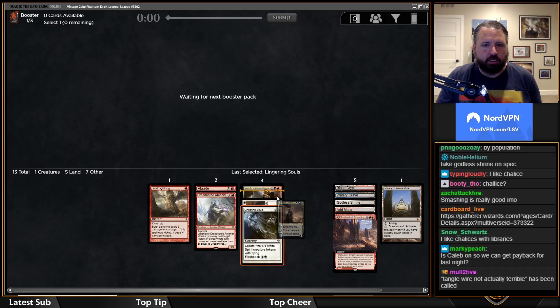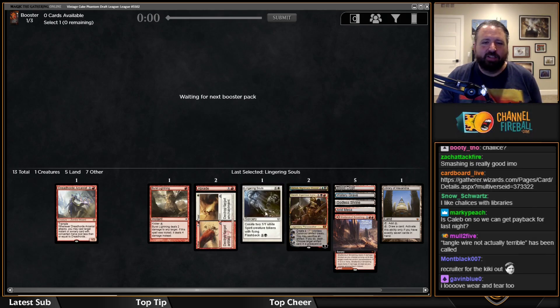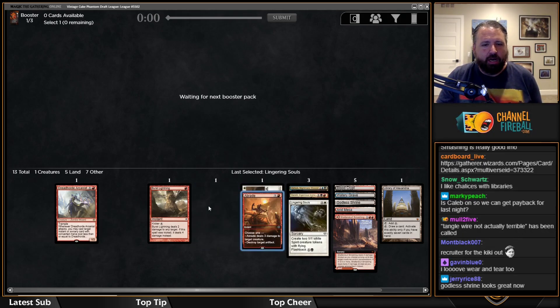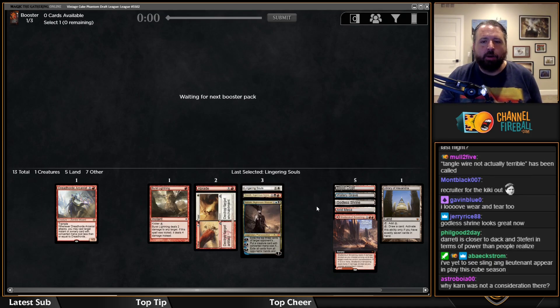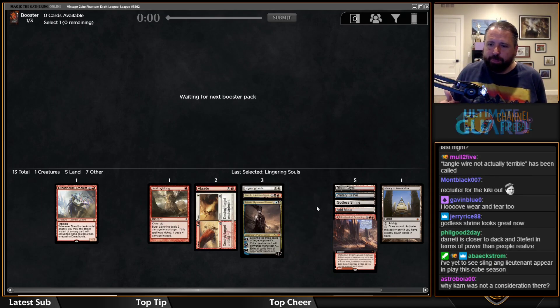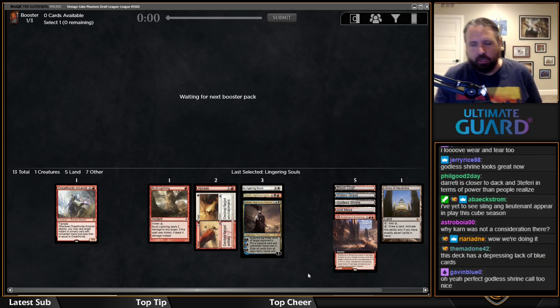And then there's Lingering Souls — now we're actually in a deck that wants it. It can protect both planeswalkers. Tangle Wire — these things ebb and flow. I've been a notorious hater of Tangle Wire, but now everyone thinks it's abysmal, and now I think it's a little better than that. There are some decks where Tangle Wire is good.